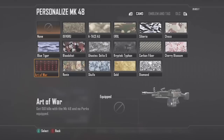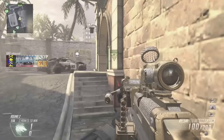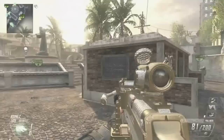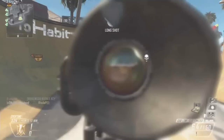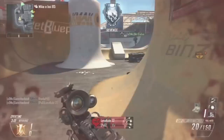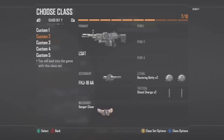Once you've got the headshot challenge done, the first camos I recommend going for are Cherry Blossom and Art of War - 150 kills with no attachments and 150 kills with no perks. I'd recommend going for them together at the same time because otherwise it's going to take you 300 kills to get through them. To be honest, the LMGs are really capable weapons even without any perks or attachments. Because you're not using any perks or attachments, I'd recommend loading up on wildcards and extra tacticals and lethals.